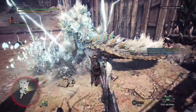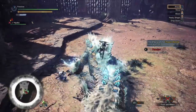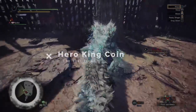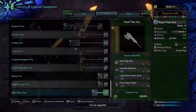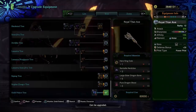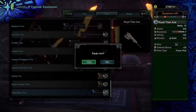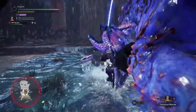Hey guys, it's Paradise and we have another Monster Hunter video for you today — this is another farming video. Right now the Hero King Coin is needed to upgrade the Guild Palace weapons. They look super cool, they've got loads of water damage on them and a good chunk of roar as well — they're pretty fun weapons.